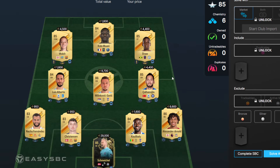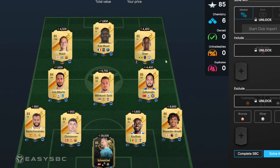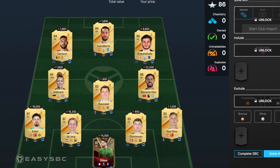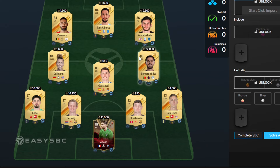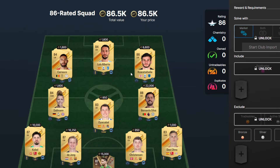The first squad is going to be around 70k, and that's mainly due to the inform. Informs are still about 30k at the minute — Schmeichel and Gull — and then the rest of it is pretty affordable. So that's the first squad at 70,000 coins. The next one is a little bit more at about 86k. 84-rated players are like 1.5k, 86s are just under 10k, and then there are a few 87s and an 88 in there. On the whole, not too bad for the second squad — 86.5k.